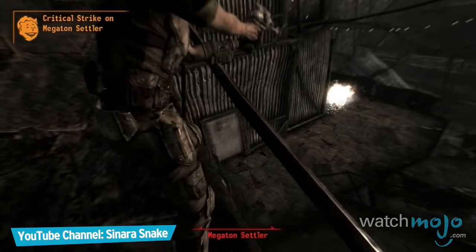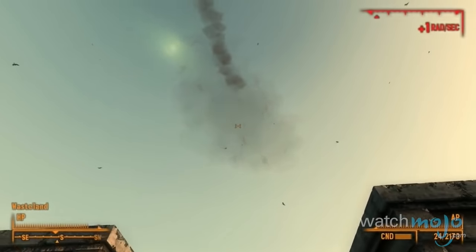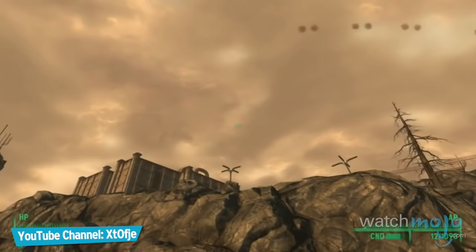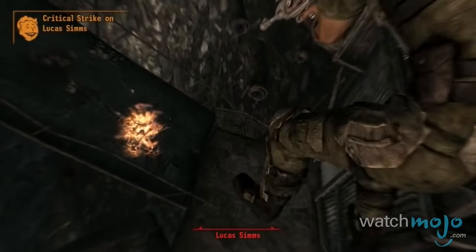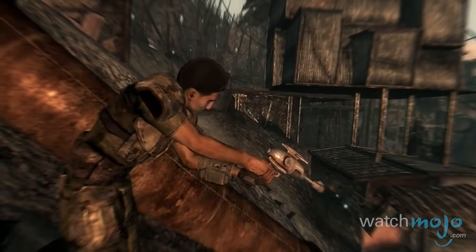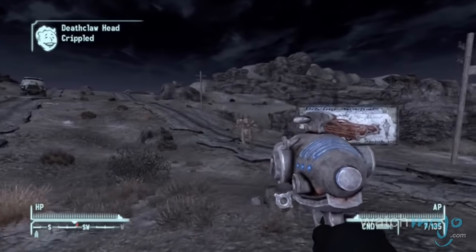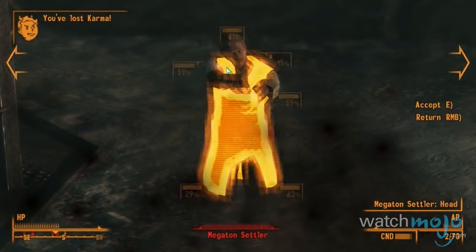Number 6: Fire Lance, Fallout 3. This is extremely easy to miss if you're not looking out for it. The Fire Lance can only be acquired through a random encounter with an exploding UFO. If you're lucky enough, it'll land in an easy place to reach. Once found, behold its alien power, as its power cells will set fire to anything it's shot at. Its common variant, the Alien Blaster, doesn't have the ability to set things on fire, though it is slightly stronger. If you like your enemies to roast before dropping, the Fire Lance is definitely the way to go.